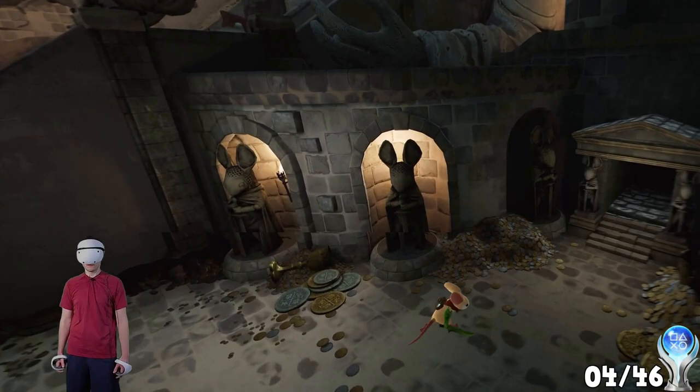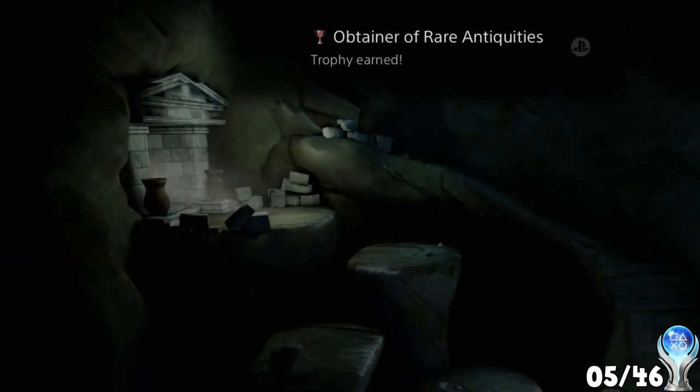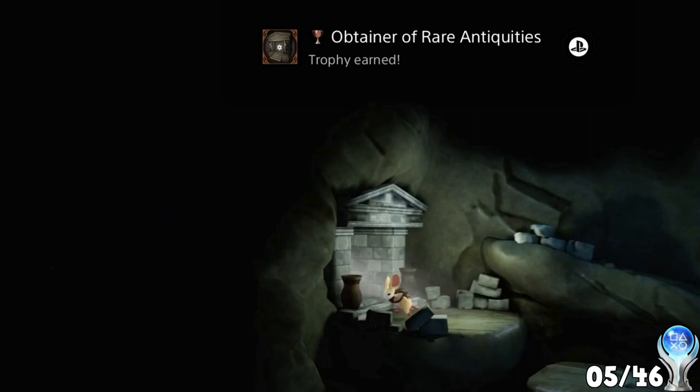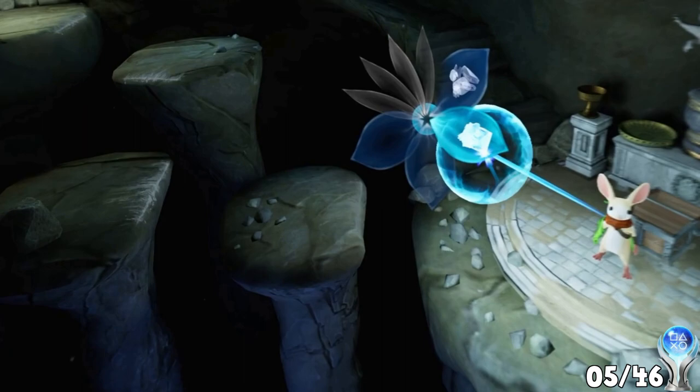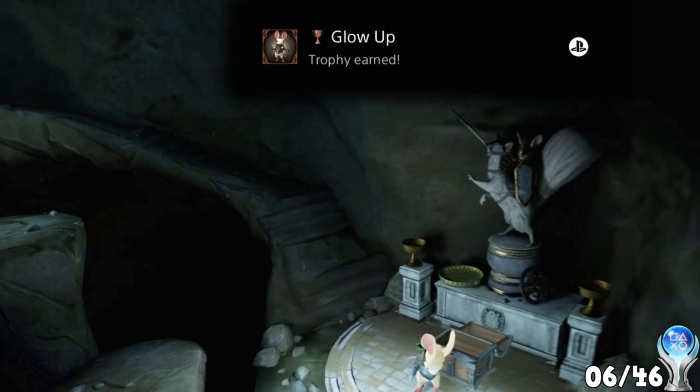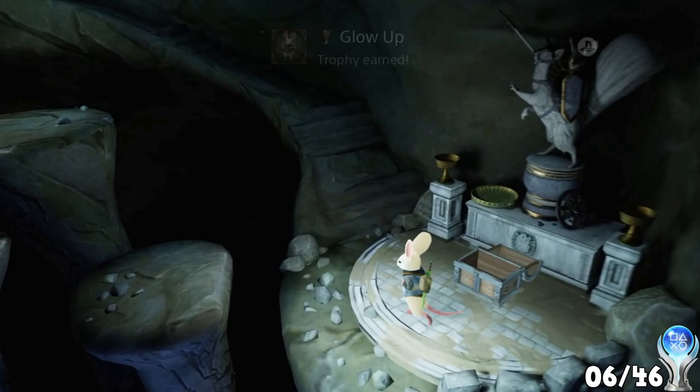This next trophy is earned after defeating these enemies known as Screechers. There are a few secret rooms called Relic Shrines which contain treasures that Quill can collect — Obtainer of Rare Antiquities. The treasure collected from this room is a new set of armor, which can be equipped for another trophy.